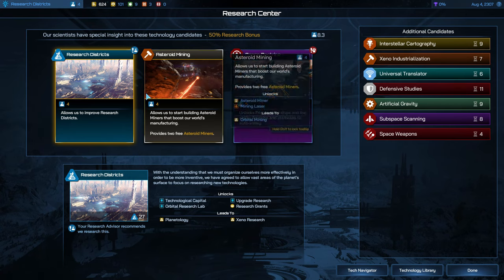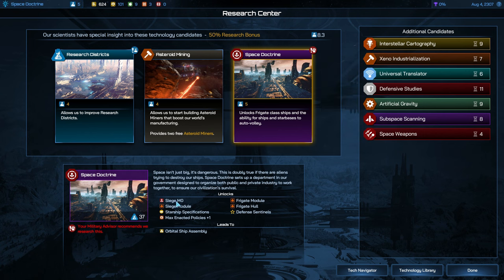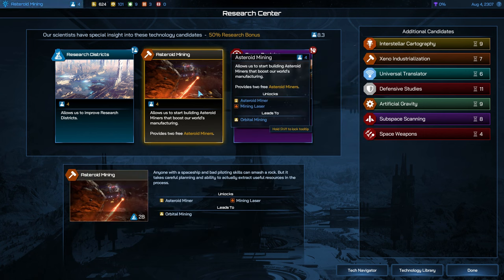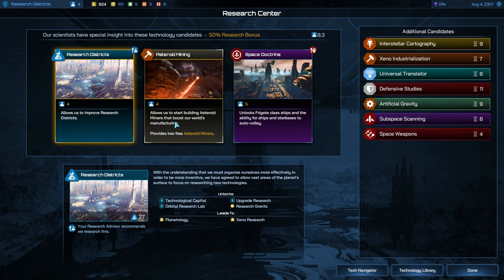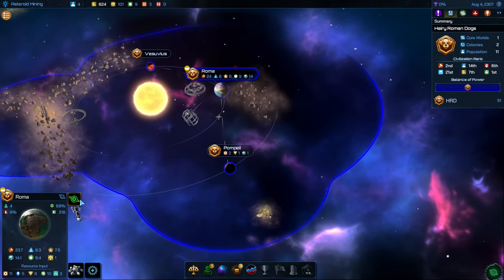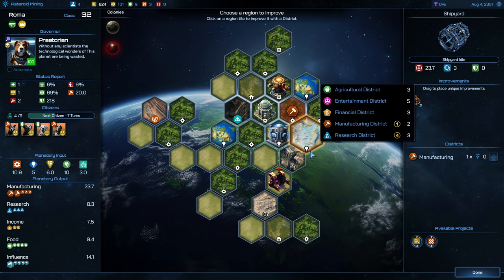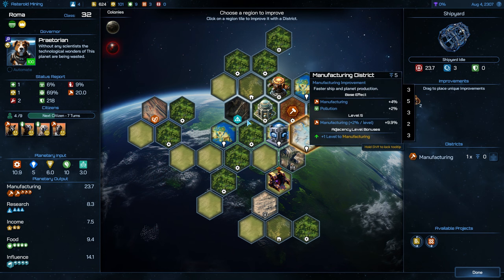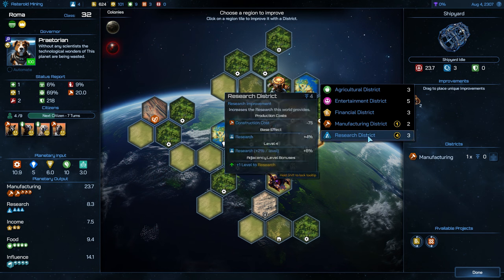We did get the armed shuttles. These are pretty much all the same when it comes to research costs. This would help us with our military — the military advisor recommended it — but I think we're going to get the asteroid mining because we can't even build asteroid miners just yet. And it seems Roma has finished up its construction as well. I think we're going to do something for research now. We've invested quite a bit into manufacturing, so we should be able to build things much quicker.